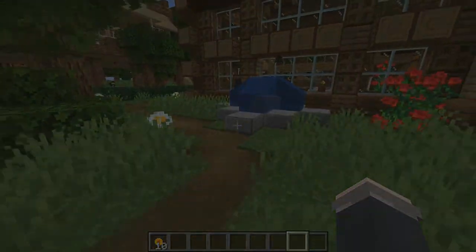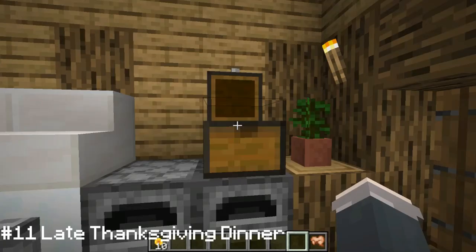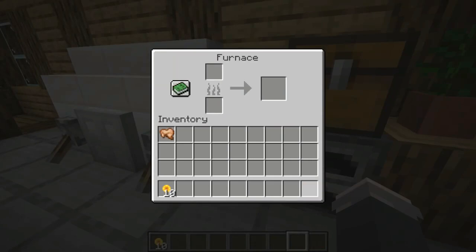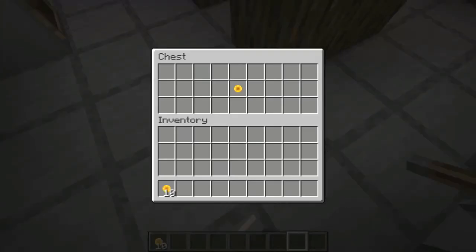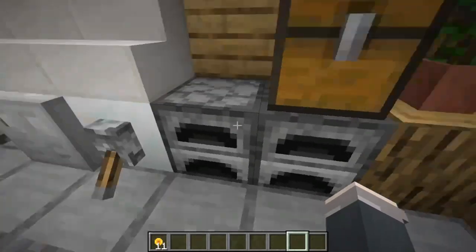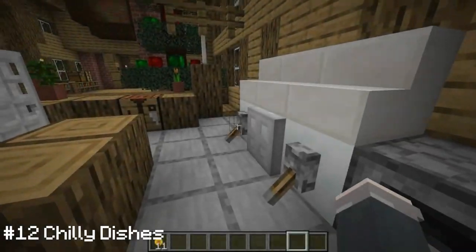Number eleven is quite nice — I want you to feed people. Let me just get my food that I have cooked up, put it in here, and then boom this opens up! I can just grab the food and we're all good. That's a really nice furnace entrance — it's very simple to make.